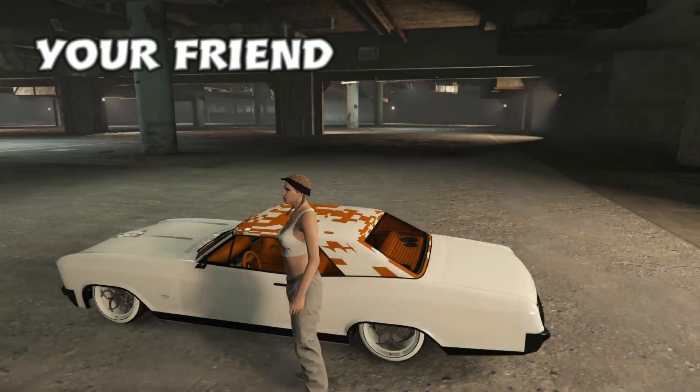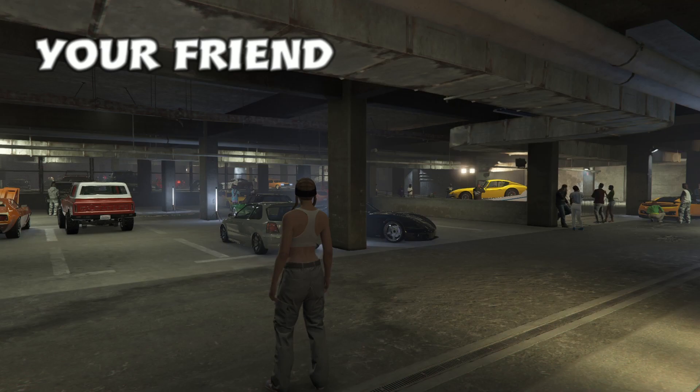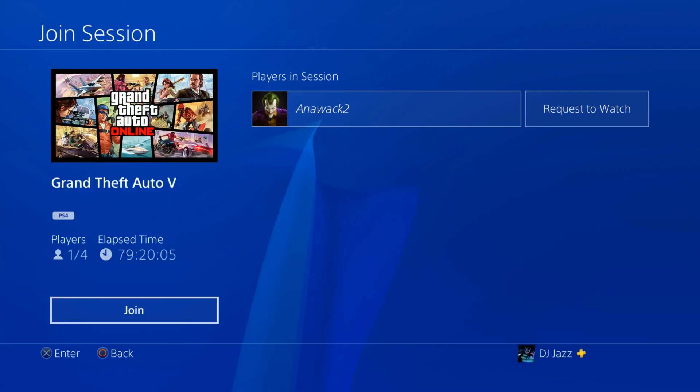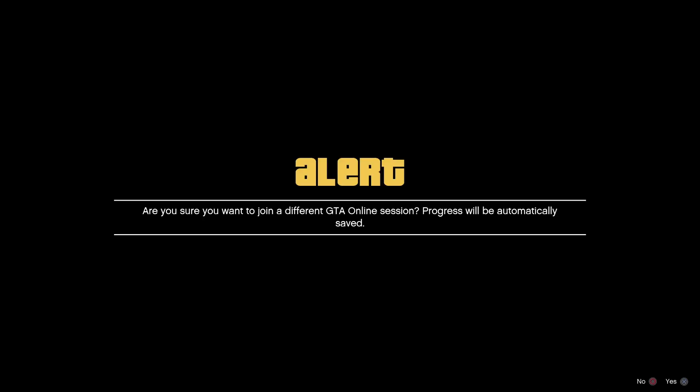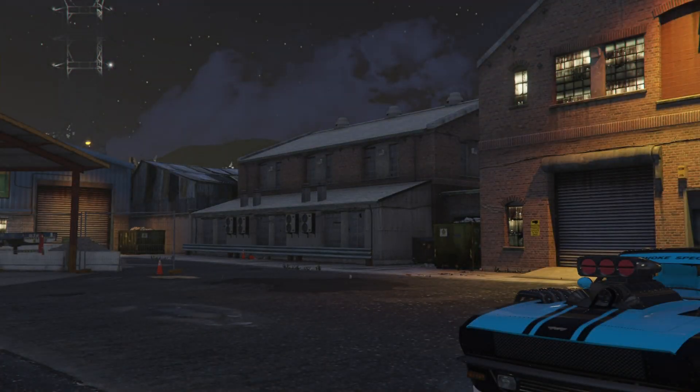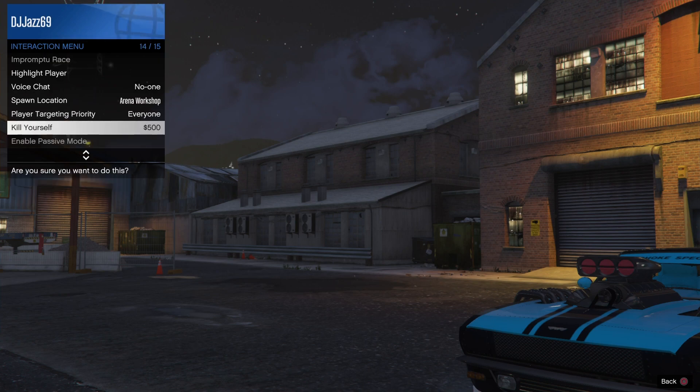Hop back into the car and eventually you'll get put back into the LSCM with no radar — you'll be off the minimap. Just wait there, then head back over to player one. You'll be on a black screen — go to join and spam through all the alerts, and then once you come back down you'll be on this weird glitchy camera setting. Open the interaction menu and take the easy way out.